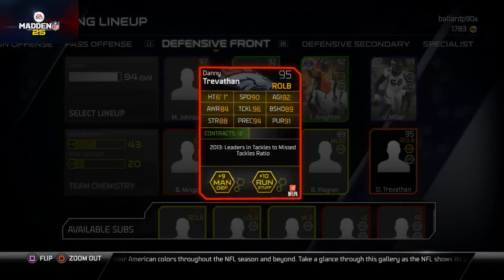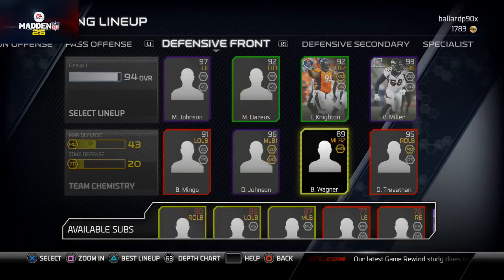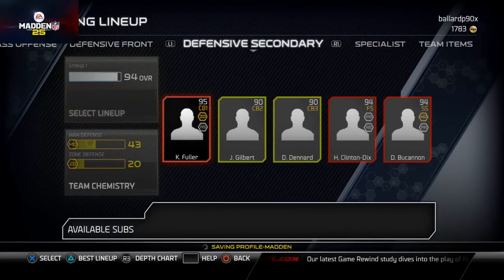Derek Johnson, Bobby Wagner, and then Danny Trevathan on the right outside linebacker. This Trevathan card is actually really good — 90 speed, 88 strength, 88 block shed. Really good card especially if you don't need to blitz with him.